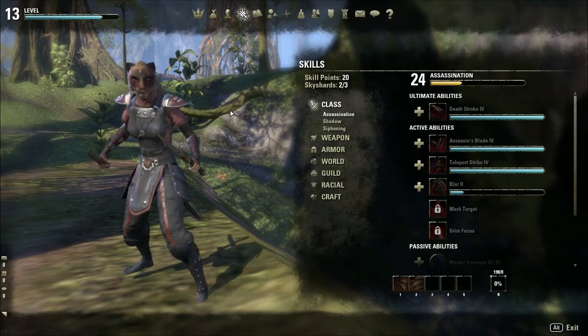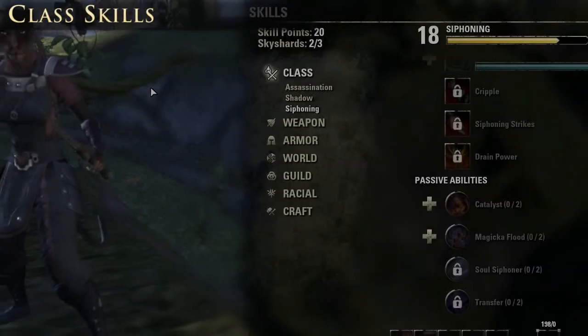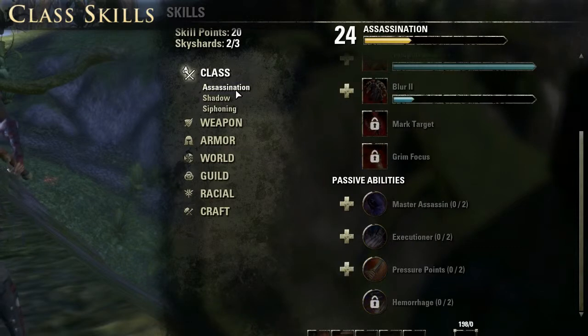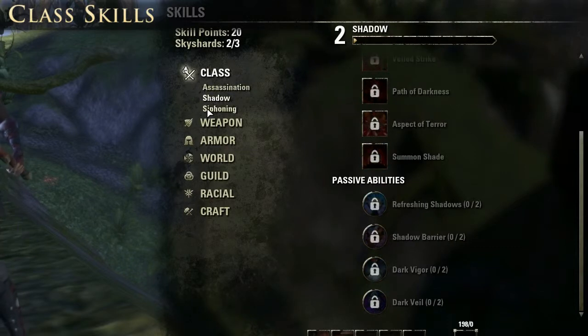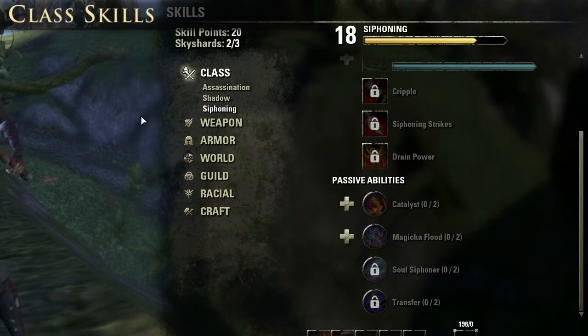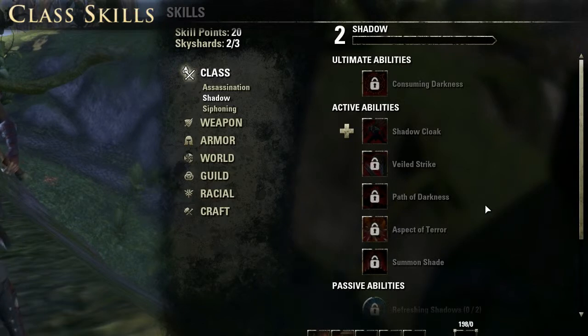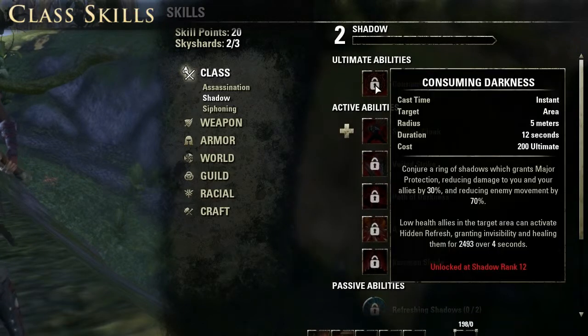Let's start looking at the mechanics of skills in the Elder Scrolls. Class is the first group under skills, and depending on the class you play you'll see three individual trees listed under that grouping. For a Nightblade I've got Assassination, Shadow, and Siphoning. Each grouping tends to have a particular theme — Assassination covers your close-range melee skills, Shadow deals with stealth and movement, while Siphoning is about draining life from enemies or pinning them in place. Each tree has a group of active skills, passive skills, and an ultimate ability at the top.